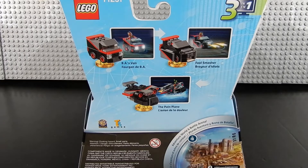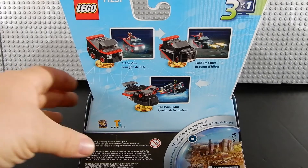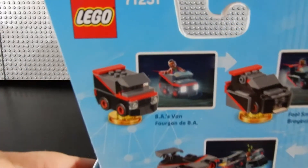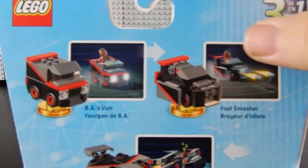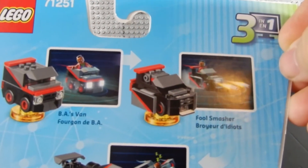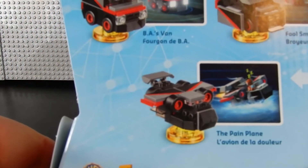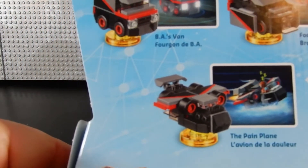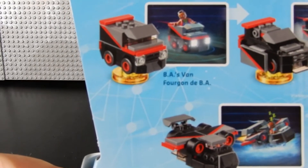As is typical with these Fun Packs, there is a minifigure and a mini build. The mini build typically has a couple of different configurations. In this case we have BA's van, which we'll be taking a look at today. There's the Fool Smasher, which is an alternate build, and the Pain Plane, which is another alternate build. Today we'll be taking a look at the main build, which is BA's van.